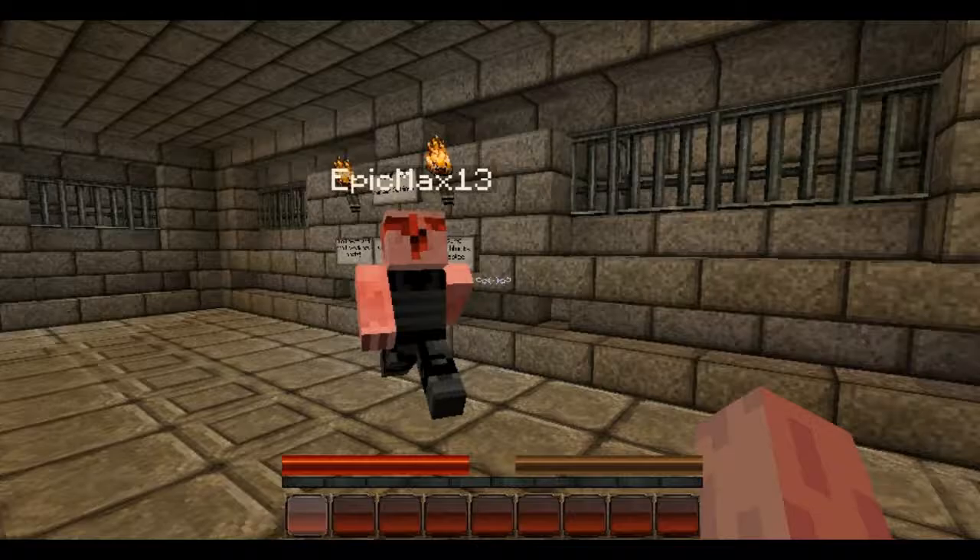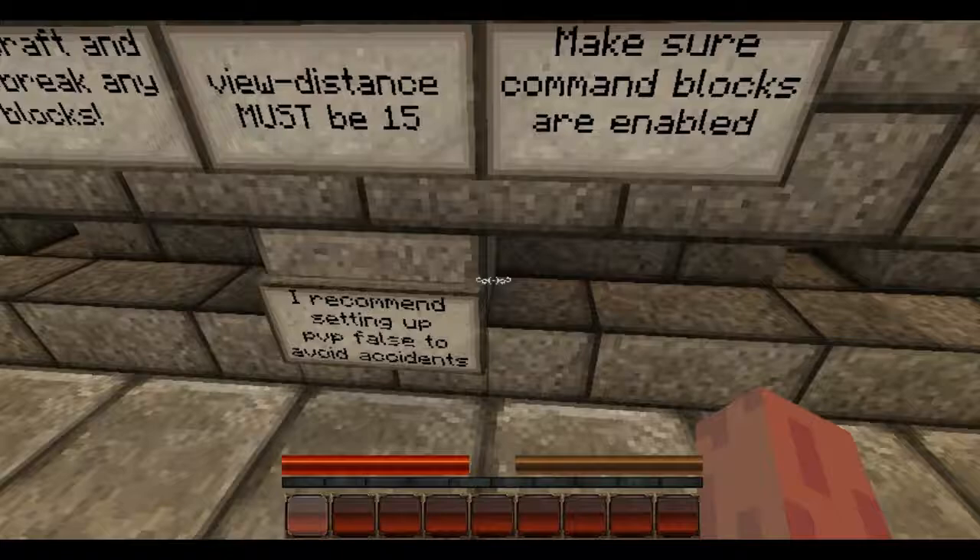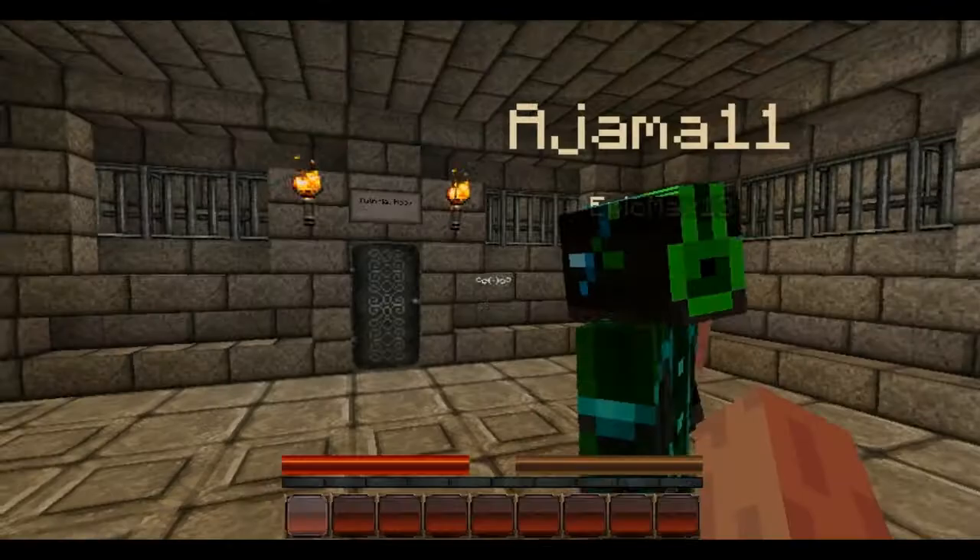We'll get books and understand what's going on. Important server settings: don't craft or break any blocks, view distance must be 15, make sure command blocks are enabled, and I recommend setting PvP to false to avoid accidents. I won't be able to set my render distance up that high until I get my new computer.